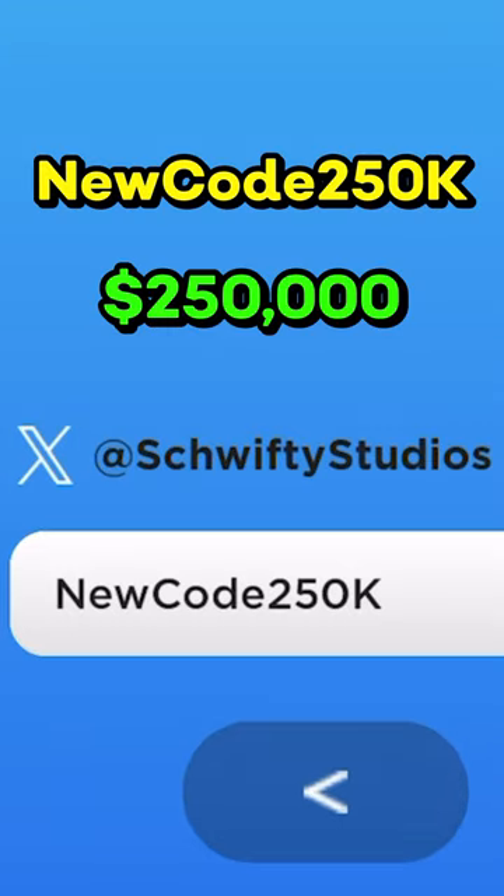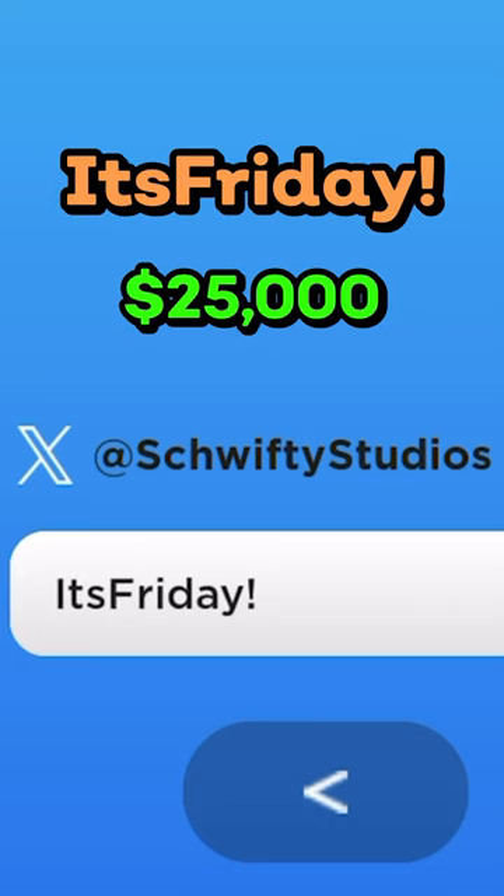New code 250K — capital N, capital C, capital K — gives you 250,000. It's Friday — capital I, capital F, and exclamation mark — gives you 25,000.